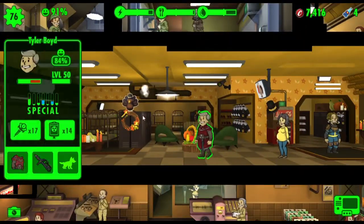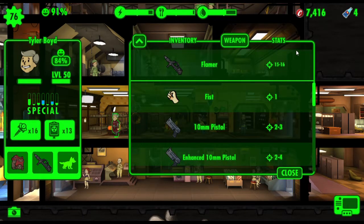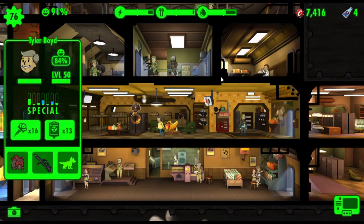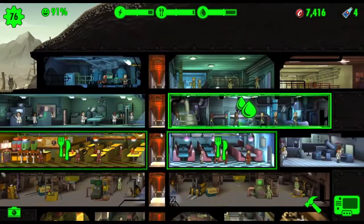Let's heal him. He's got a flamethrower — 15 to 16 damage — so that's great. I might actually put this on the front door.